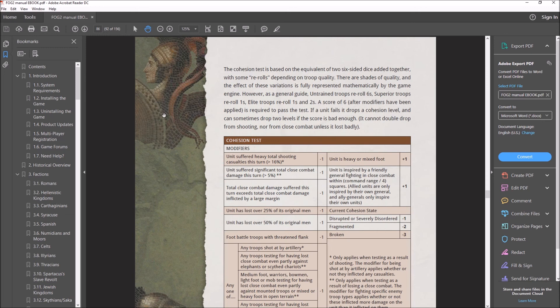Unit quality also affects cohesion tests in that the better the unit type above average, the higher the chance to get a re-roll on a die that came out unfavorably. Superior units, when the game tosses those two dice, get to pick up and re-roll any ones they toss. So if a superior unit rolls snake eyes on a cohesion test, they get to pick up both dice and try again. On the subsequent re-roll, if you still roll a one on any die, you are stuck with that one.